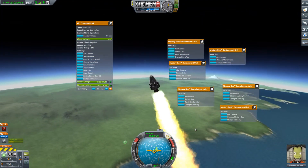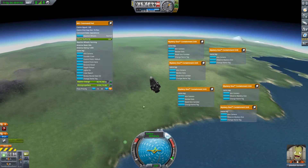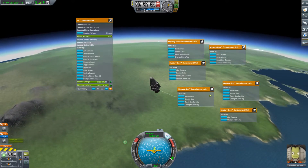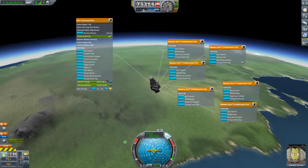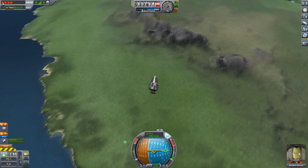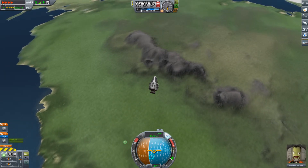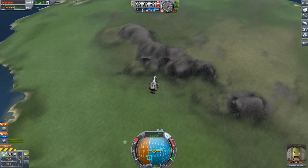The boundary between low atmosphere and upper atmosphere is 20 kilometers. On reentry, I probably could have flown a bit more sideways — I think the mountains biome gives more points. I wanted to keep my cross-section hitting the wind as large as possible, so staying sideways for as long as possible slows you down from atmospheric drag.